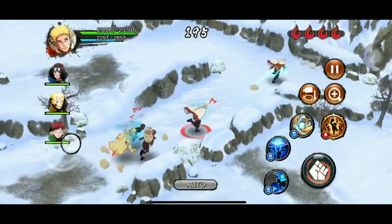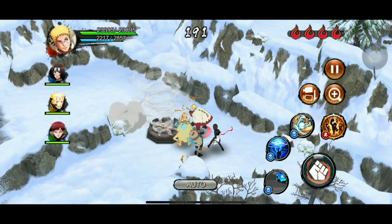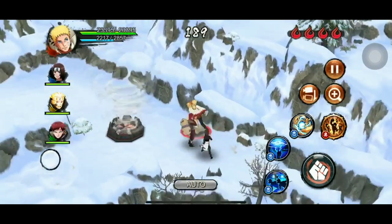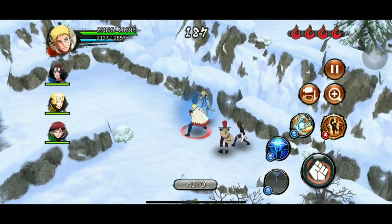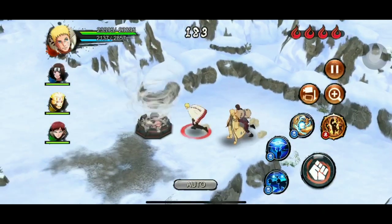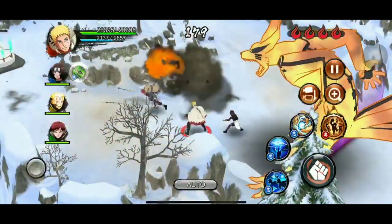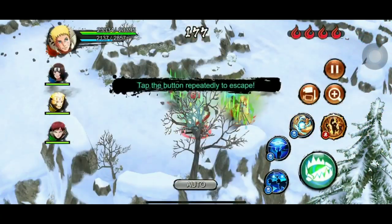His new ultimate, 5K Barrage, is definitely better than the old ultimate — it has a decent range and multiple hits, and the animation looks really cool. If the defender is tanky enough to survive the ultimate, they are inflicted with confusion large effect and decreased defense medium. The CP cost of his ultimate is 350 and cooldown is 60 seconds, and both don't get reduced at a higher level — they stay the same from level 1 to level 8.